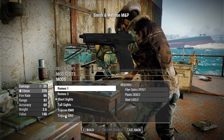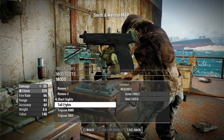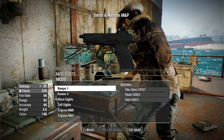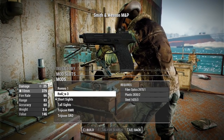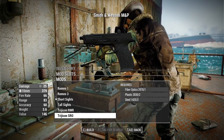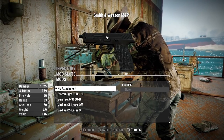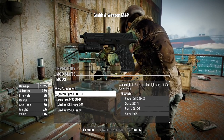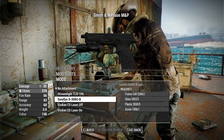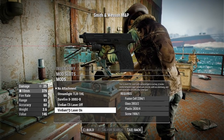For sights we have standard short iron sights, tall iron sights, the Romeo 1 reflex sight, the Romeo 3 reflex sight, the Trijicon RMR, and the Trijicon SRO. Under the barrel we have Streamlight and SureFire flashlights, and the Viridian C5 laser with the option to have it on or off.